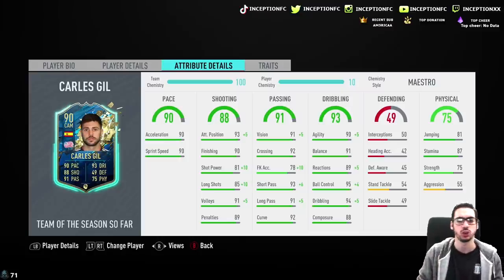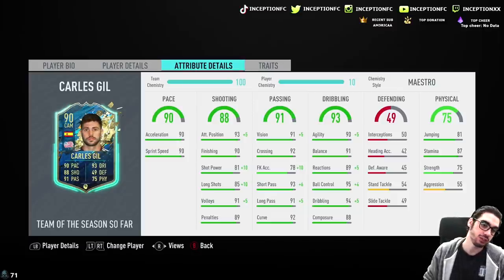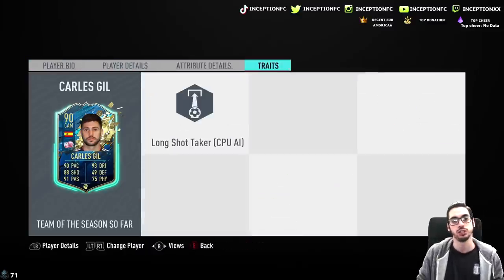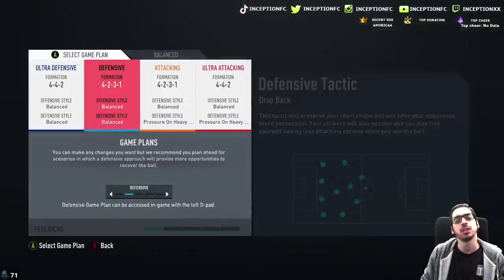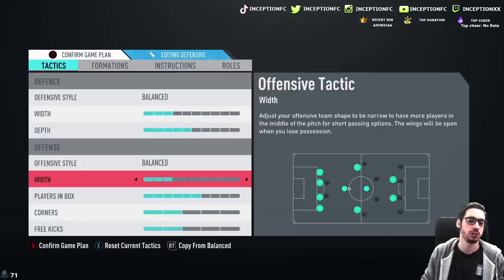We'll see how this card does in regards to that. Dribbling we obviously need to improve — my players need to have literally 99s because of the gameplay situation, so improving dribbling as much as possible as well as shooting stats is pretty important. 75 strength, not relevant — he's 5'7", so not really going to be a huge thing there. I'm going to be using the balanced formation, players in the box set to 6, width set to 3.